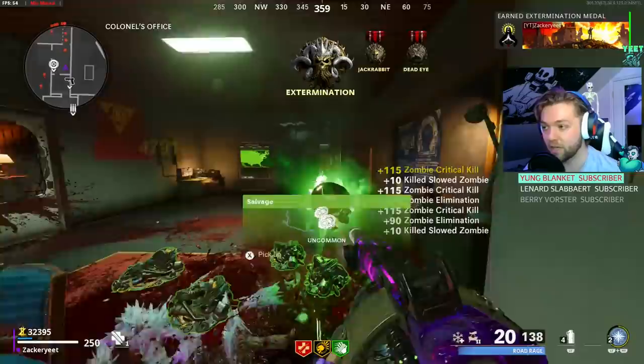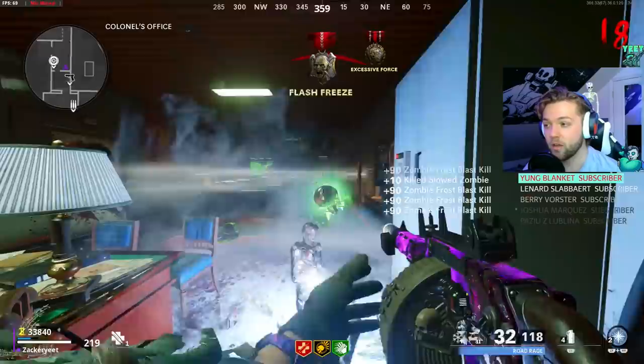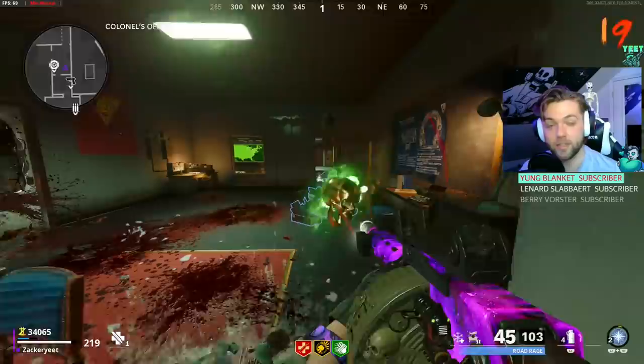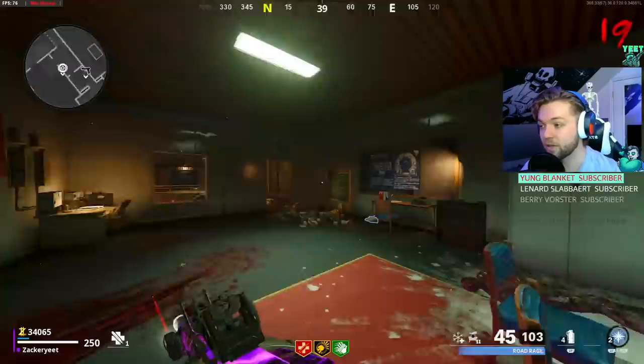If you pick up an Insta Kill power-up, none of your abilities will charge while the Insta Kill timer is going. But look: pop a Frost Blast and everything in front of you dies. Then in the longer outer radius of the circle it freezes all zombies, and while they're frozen and slowed they take additional damage. Unlike Ring of Fire, Frost Blast keeps regenerating — every time you kill a zombie you're regenerating your ability.